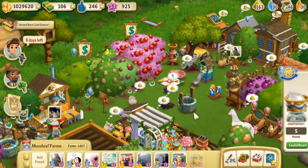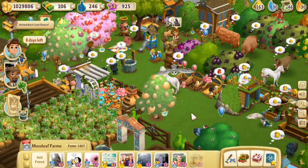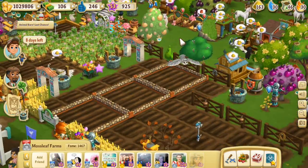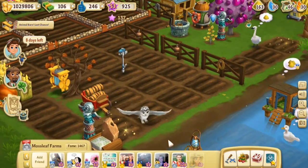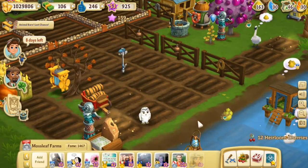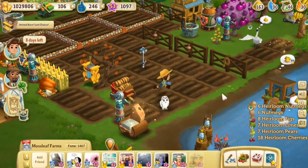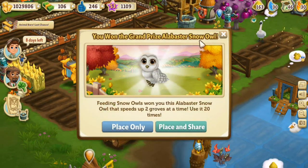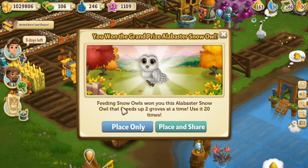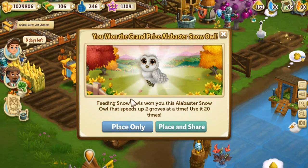Let's feed the owl — come here little owl! Let's harvest all the trees; we just leveled up too, so everything is ready to harvest. I'm coming for you, little owl! It's landing — beautiful landing. It's really beautifully animated; I really love that about all the animals in Farmville. They are all gorgeously animated. You won the grand prize: Alabaster Snow Owl! Feeding the snow owl — you've won this Alabaster Snow Owl!